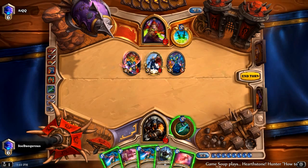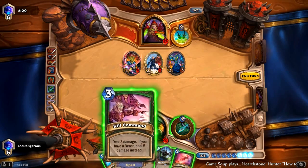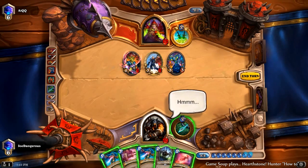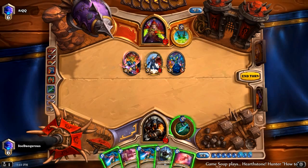Did he use hero power? He did. We can double check — it's two, four, six, nine, 11. We could get the extra two if we play the Haunted Creeper. That would be 13 — two, four, five, six. But we need an extra mana to do everything, so we can't do everything.